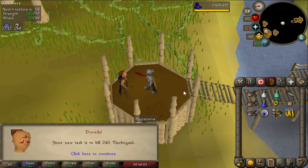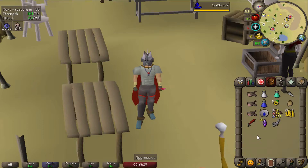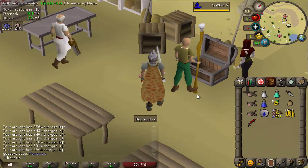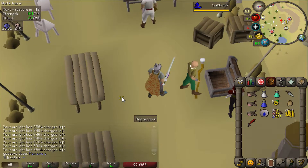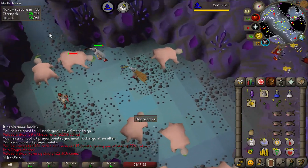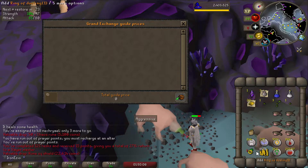I think this is actually the best task I can get right now. Nechryaels are actually a demon-type monster, so we're going to use our Arclight because it hits harder on demons. We're going to charge it with all the Ancient shards — it can hold up to 10,000 charges. So we're going to use this Arclight on this Slayer task and I'm going to go to the Kourend Catacombs, where I can also get Ancient Shards and pieces of the Dark Totem. I kept all the items in my inventory and banked the seeds.